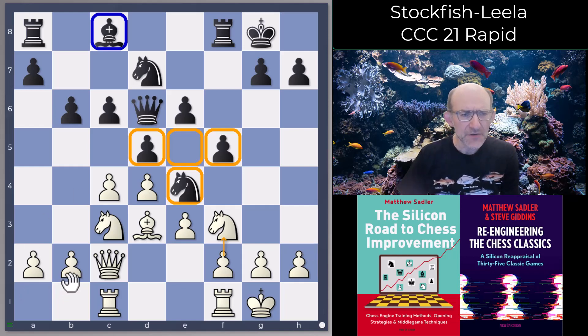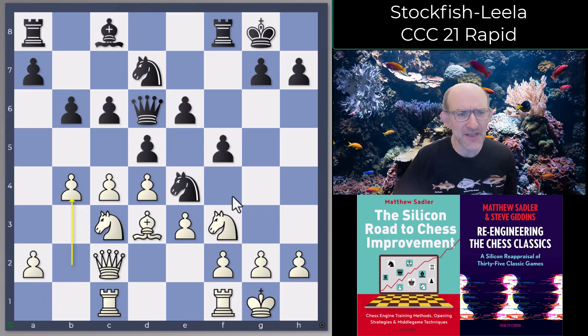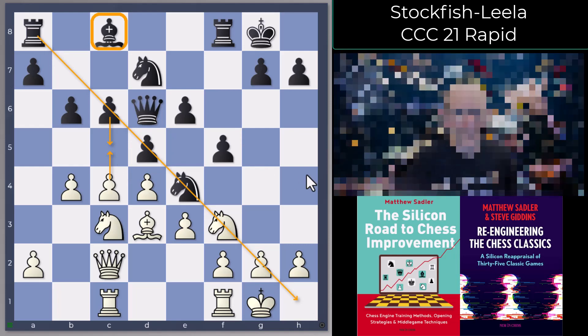These sort of positions are quite pleasant for white but not hopeless for black. Black's got always quite a nice share of the centre with these pawns on d5 and f5 and a knight on e4. Obviously some weakened dark squares, in particular the e5 square. Black has a problem getting the bishop on c8 active and developed, and of course the knight on e4 isn't completely stable. But in general this is not such a bad version of this position for black.